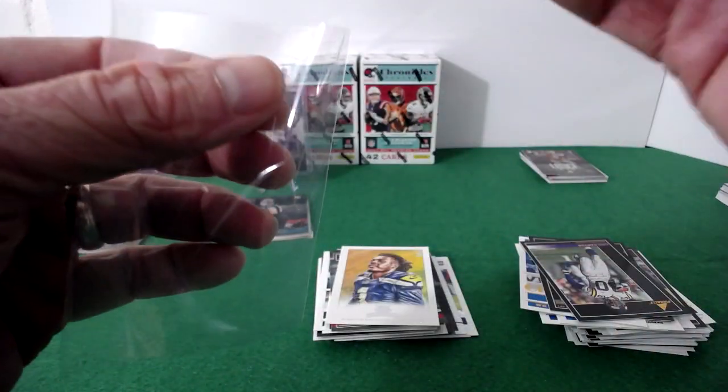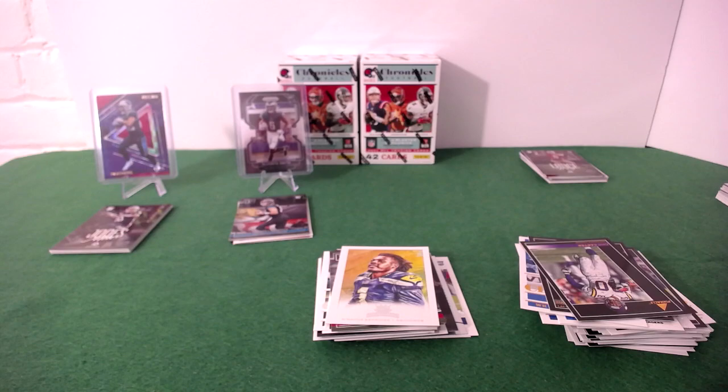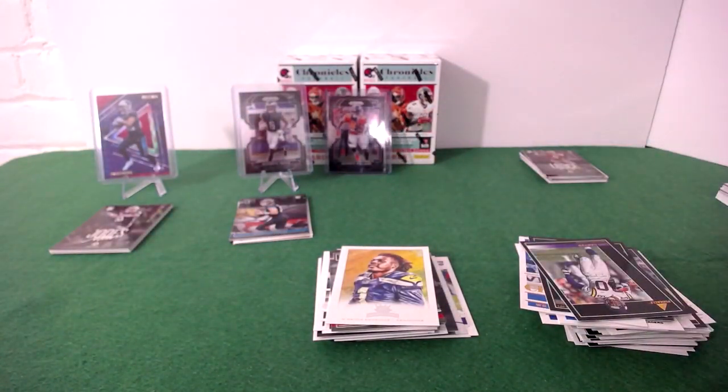Let me know in the comments how valuable or not the black prism cards are — I really don't know a lot about them. Nice looking card, that's for sure. I'm assuming there are parallels as well. Last value pack here — Jerry Jeudy, Zach Wilson again, Cooper Kupp, JJ, Herbert, Dak, Russell, Aaron Jones, Kyle Pitts rookie, another Dwayne Eskridge — this pack feels the same as the last one.